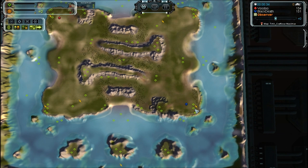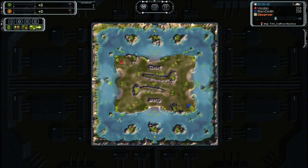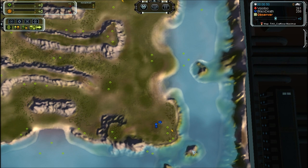Voodoo going 2 P-Gens, first land. Black Death doing the same but grabbing 3 mexes with his ACU as opposed to 2. Interesting things about this map: 6 islands that you should have a rock on — you can reclaim that. There's also quite a bit of mass.